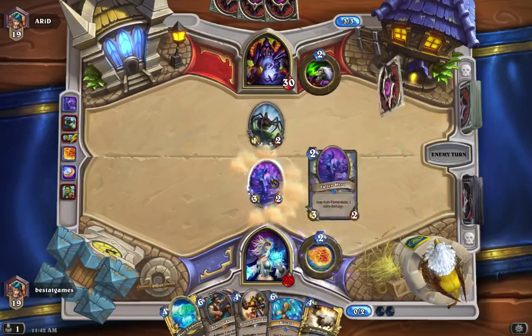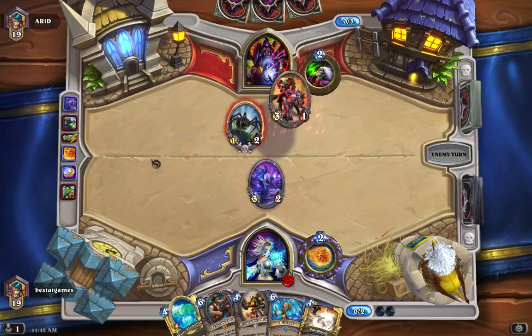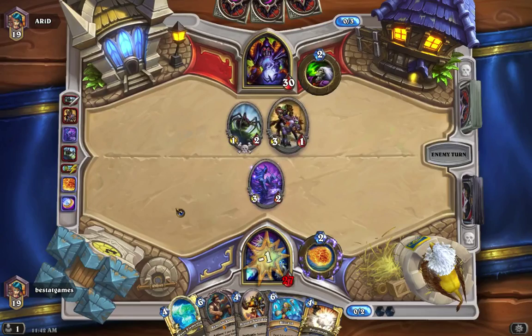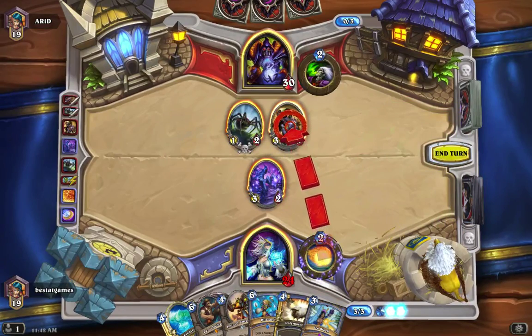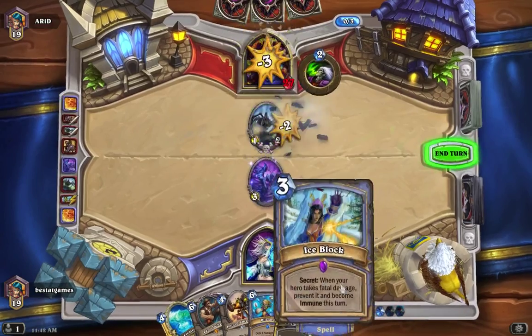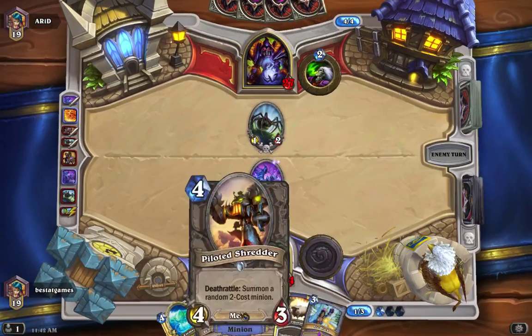Fallen Hero is a good card — makes this two damage instead of one. Very much positive. Totally okay with that card existing in my deck. Oh, he's just going face. He's just going for it. Guess I can't be that surprised.